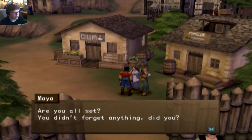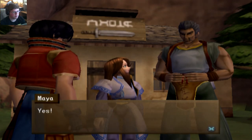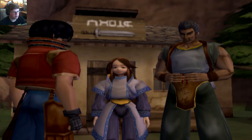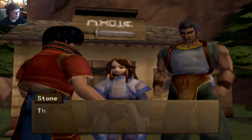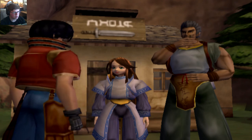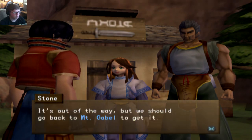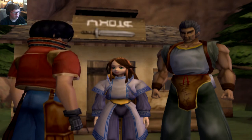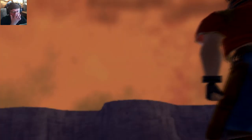I guess let's get going. Are you all set? I don't think I forgot anything — there's not much to do here. Do we start off to Yuno? Yes. It's west of Darakin, but along the way we'll have to pass through the forest maze. There's a strange mist in the forest — it confuses the senses and makes one lose one's way. Only Mizzle Red Sand will be able to counter the forest's evil presence. We should go to Mt. Gable to get it. So we're going to Mt. Gable and then the forest maze.